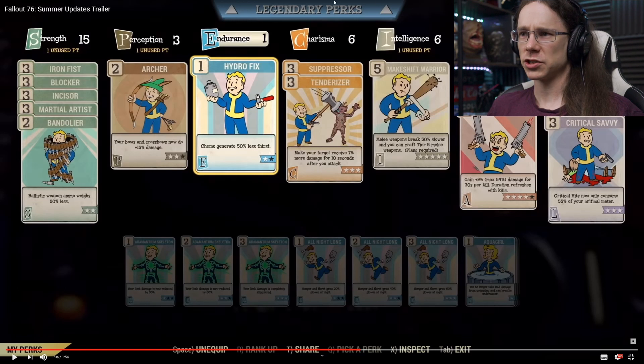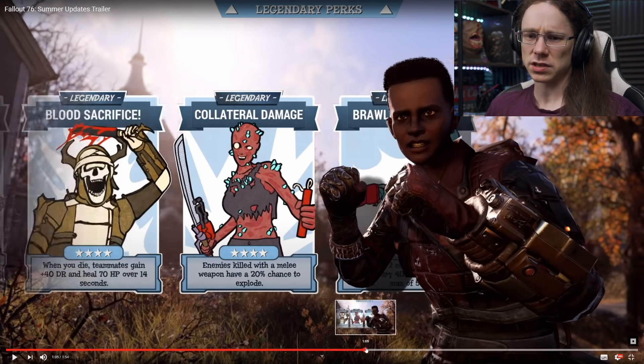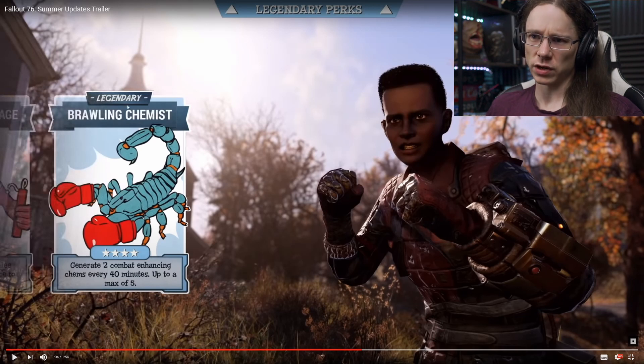So a little look at Legendary Perks - I've got it attached up the top above the regular perk thing. As we know, you'll be able to turn in existing perks for points that you then spend on your Legendary Perks, and every 50 levels you will get another slot to put a Legendary Perk in - an additional screen attached to the existing one. Brawling Chemist is up to a four-star ranking - it will generate two combat enhancing chems every 40 minutes up to a maximum of five.